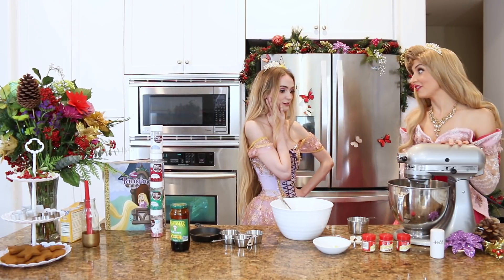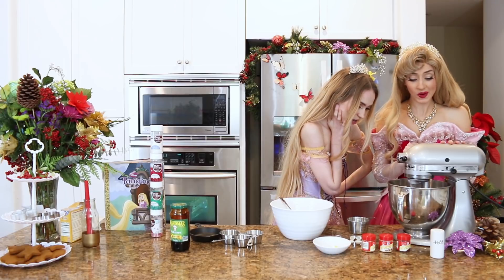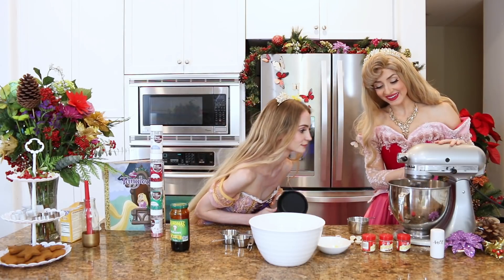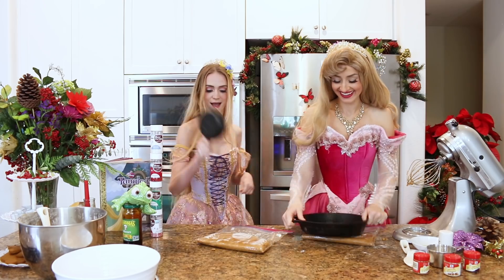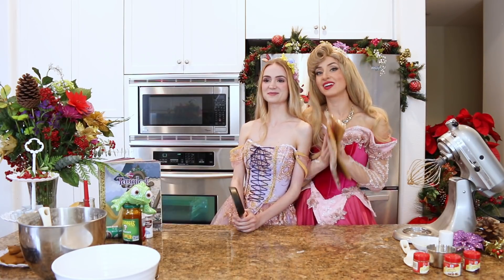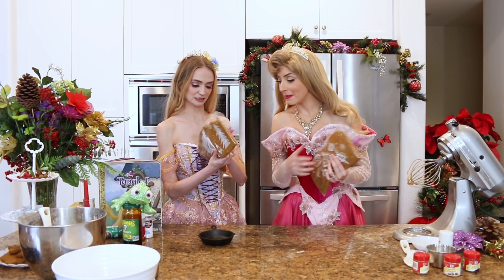We're just going to keep mixing it, getting faster and faster. You don't have to mix it with your hand anymore. You're doing a great job. A little faster — too fast! Go back down. We'll just flatten the dough a little bit. These frying pans come in handy. Now we need to put our dough in the fridge. And make sure your hair is not in it — make sure there's no magic hair in there.